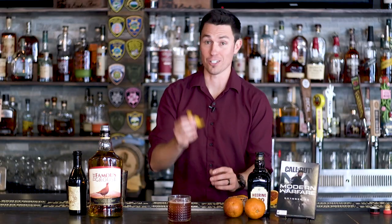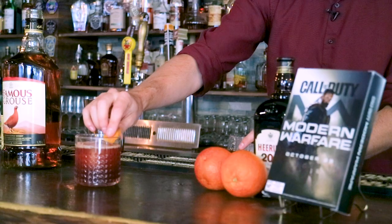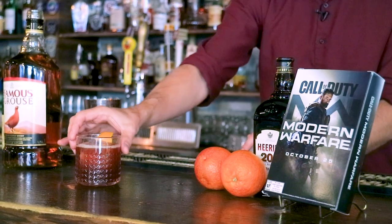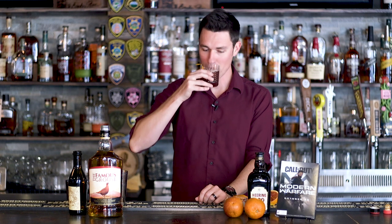And there we have the Blood and Sand. Just for fun, you can go ahead and garnish it with a little bit of blood orange peel right there — give it an extra orangey flavor, rub that on the rim to make it taste nice and good. So here we have the Blood and Sand, the drink we're going to call the Killstreak. The perfect thing to sip on when you're up with a ratio of 42 to 5 and you're ready to win that match. Here we go. Oh yeah — we're at war, baby. Thanks for watching, see you next time.